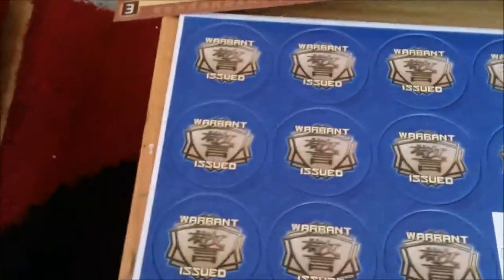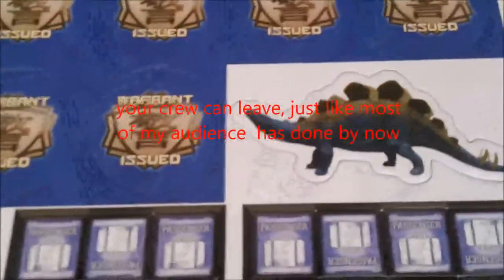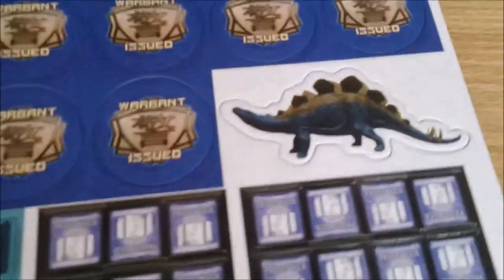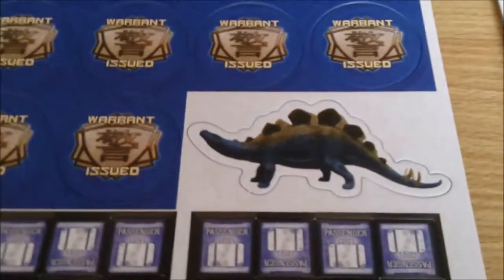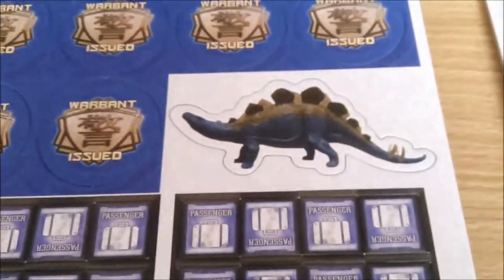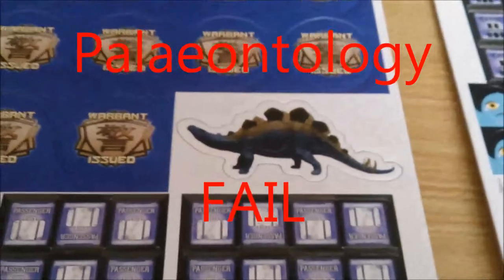This is all the card counter stock - warrant issued, goal achieved, fugitive on one side and passenger on the other. I'm assuming this is all to do with the cargo you're carrying. Apparently if your crew is upset they can leave. And we've got the dinosaur - 'Curse your sudden but inevitable betrayal' and all that. I've just read in the rule book that it's the active player marker token - you pass it round after your go. It suggests you go out and buy an actual plastic dinosaur because it's more fun to have that sitting on your ship.